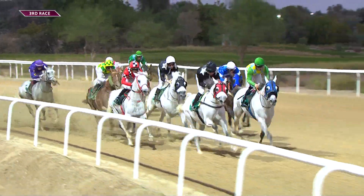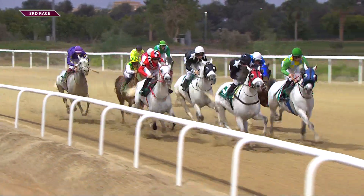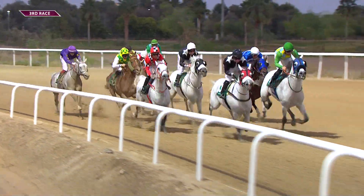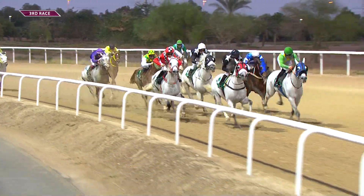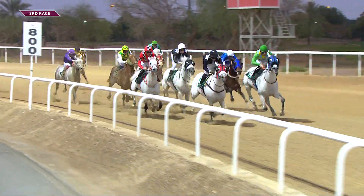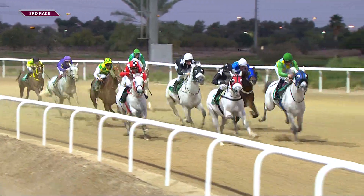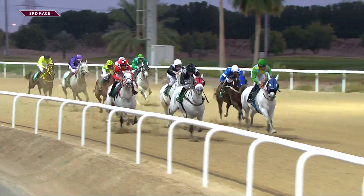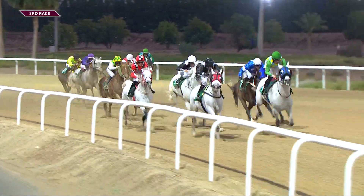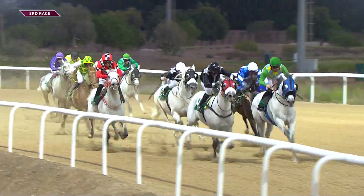Mukrej has it by about half a length from Car Said, who was a bit awkward into that turn and sitting in second. Then comes Samurai Al-Zaman at their outside back in third. Murkab being lifted for an early effort. Al-Bar is about three lengths adrift. Farhan's been asked for the effort for the first time. EJB in the white sleeves and cap has about eight lengths to make up. Free Bird, Al-Mansur, a number of lengths away to Optimism and Ozone Layer, who has always been the unlikeliest of winners. 600 meters left to run and Mukrej continues to lead.